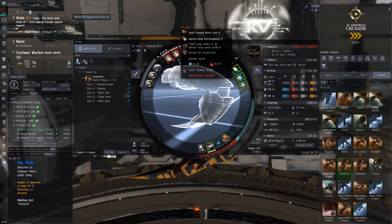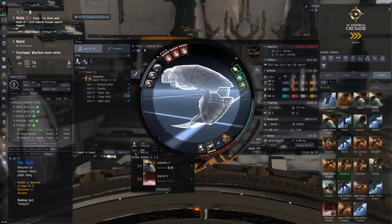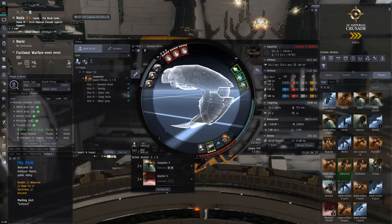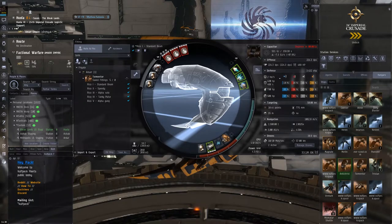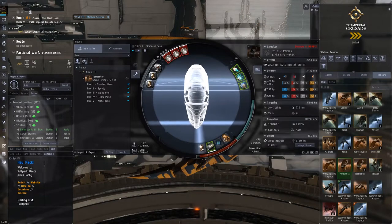With Multi-Frequency loaded and our guns hot, we're doing 224 DPS — I believe that's with Hobgoblin IIs. In terms of tank, it's about 6,570 EHP. That's the average for a high Tech 1 frigate — a bit less than a Tristan, definitely less than a Incursus or Breacher that have tank bonuses. It's a very reasonable tank, and compared to the damage you project, it's a very nice ratio.